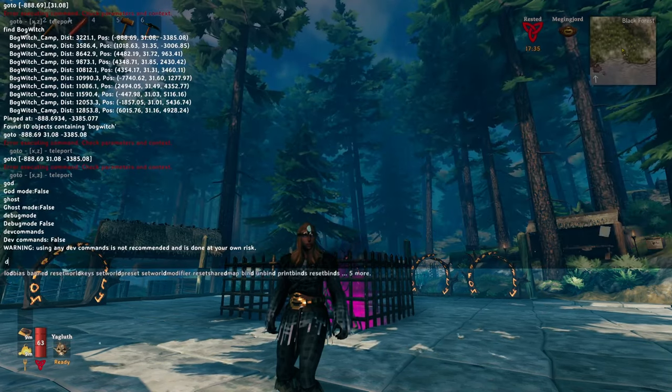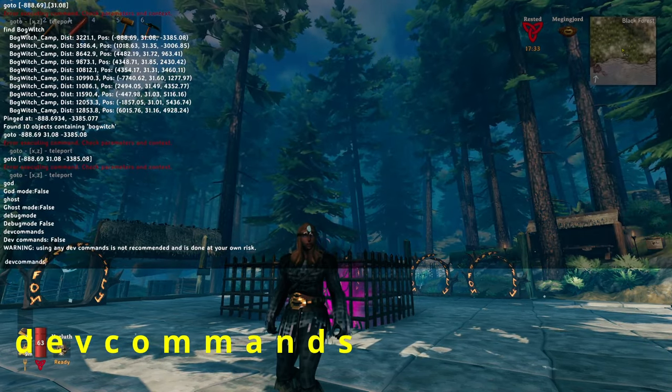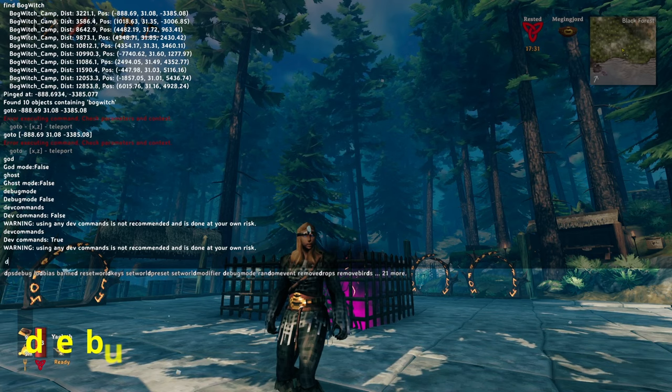Press F5 and type in devcommands, then type in debugmode.